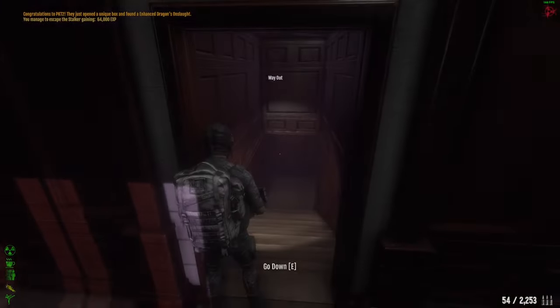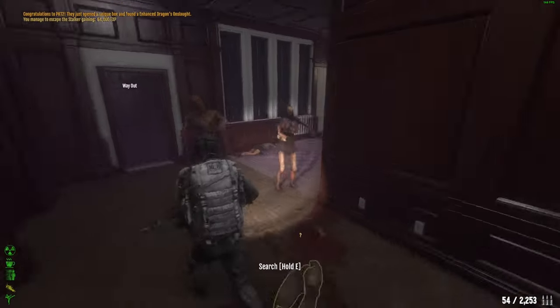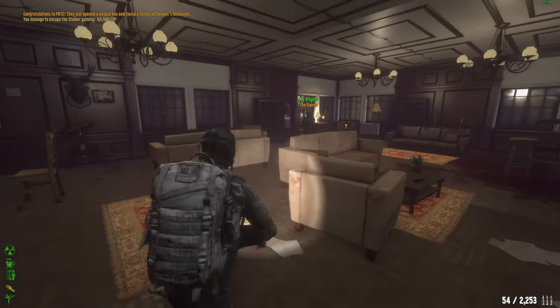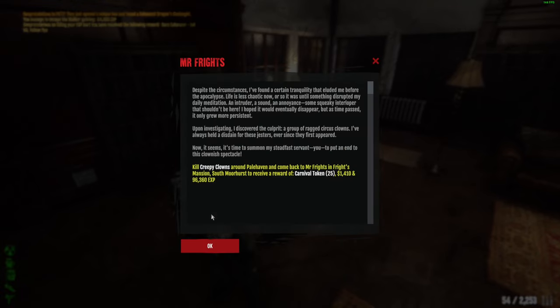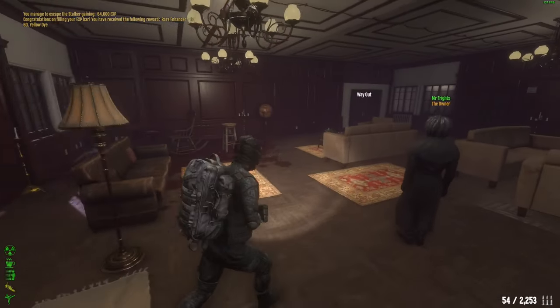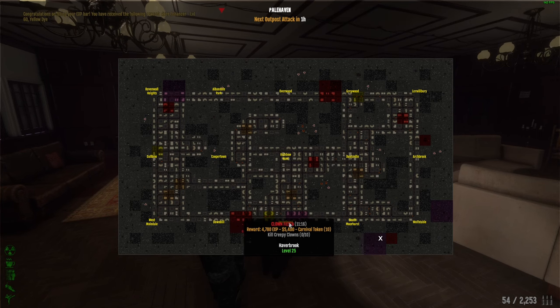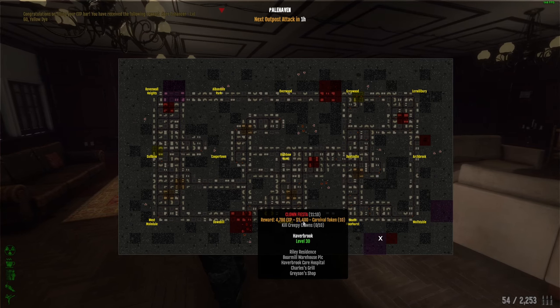Going back to Mr. Fright. He is gonna give us another mission. The next mission is you need to kill creepy clowns — the best way to do it is by doing the purple zone. I'm gonna see if there is any purple zone with the clowns — there is one, and there is another one. The best thing is you go to the purple zone and just pull them out of the purple zone and kill 30 of them.